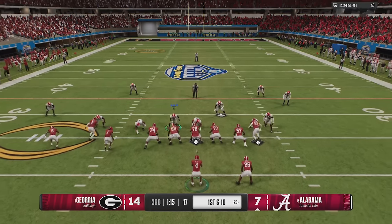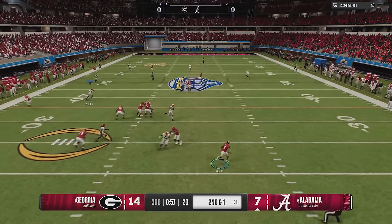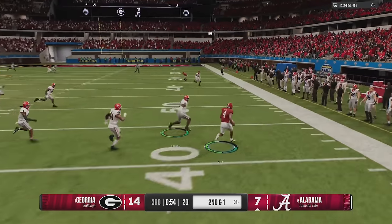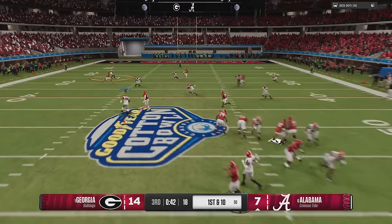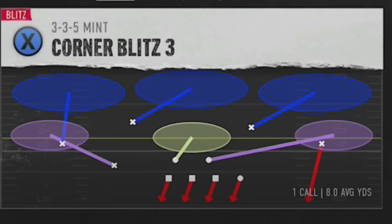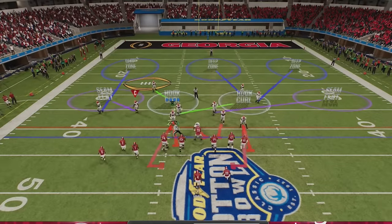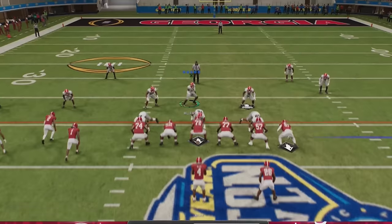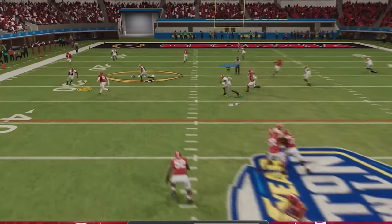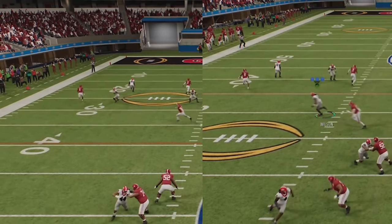Now we take the lead 14 to 7 and we've got to get a stop, which hasn't been easy all day. I keep coming out in the same overload blitz 3 and he keeps throwing underneath my cover 3 to get first downs, before taking off with Jalen Milrow. So I decide to try the new cover 2 cover 3 Mabel Buzz — they literally said in the patch that this is best against bunch and three wide receiver sets to one side, so we might as well give it a try. I use one of the defensive ends on QB contain so I can see how the coverage reacts on its own. Sure enough, we almost get an interception on the very first play — this was the first defense to play that dragging tight end the entire game.